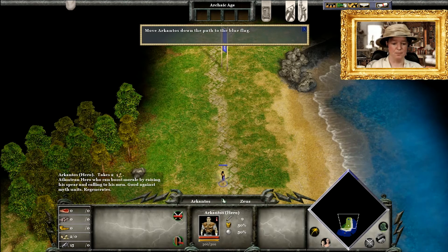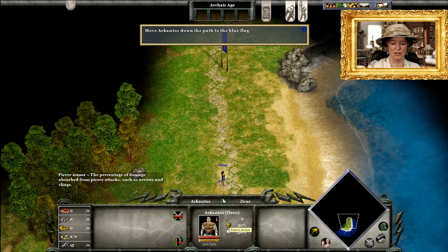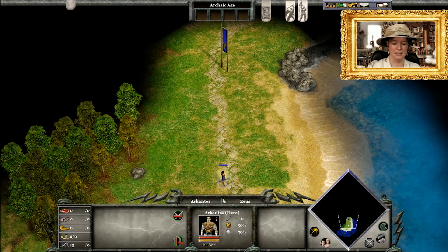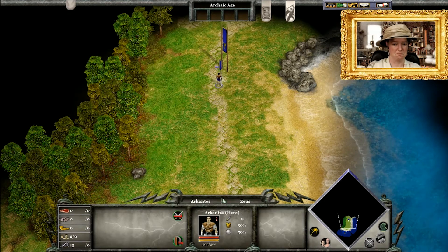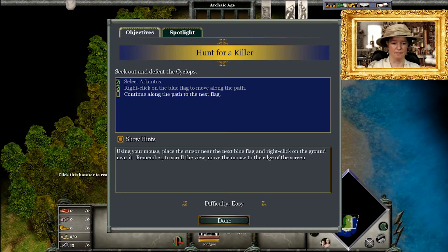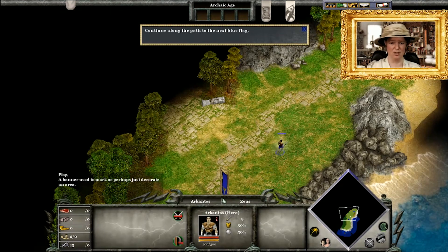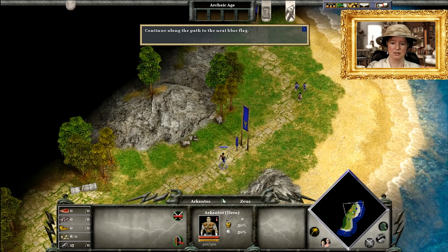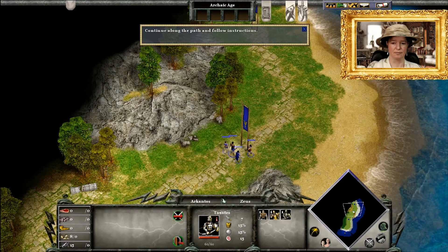Let's do what Athena is asking: right-click near the blue flag to move along the path. When you've selected a unit you can see his hit points, armor, and health settings. I've selected Arkantos and told him to move. Click the next flag to keep moving down the beach — drag a box around Arkantos and the other men and all the hunters are now selected and will move as a group.